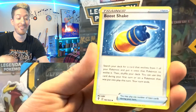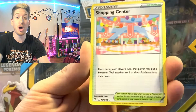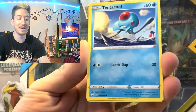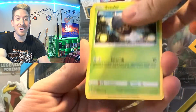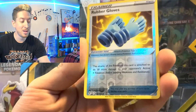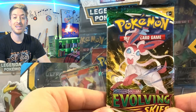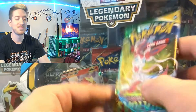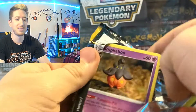Boost, Shakedown Shopping Center, Fletchling, Tentacool, Pikachu, Lilipup, Rubber Gloves, and Stoutland. Let's move on to a Sylveon pack. I've had some good Sylveon luck in Evolving Skies, to be honest with you.